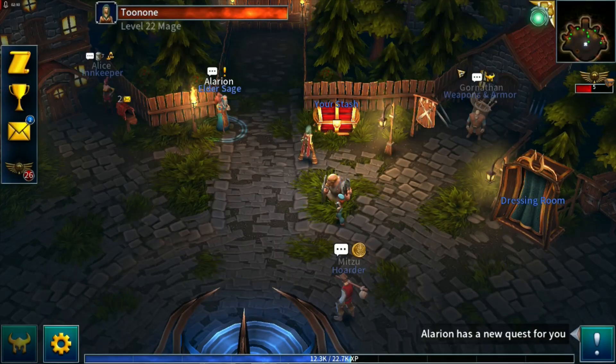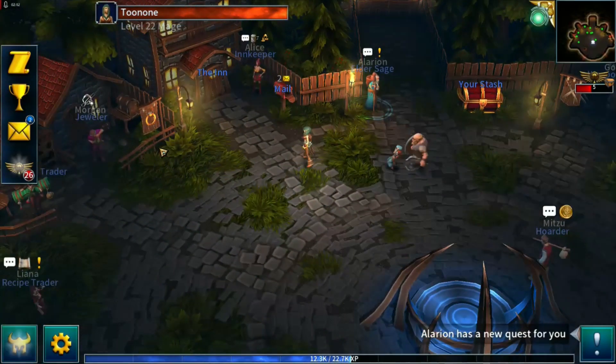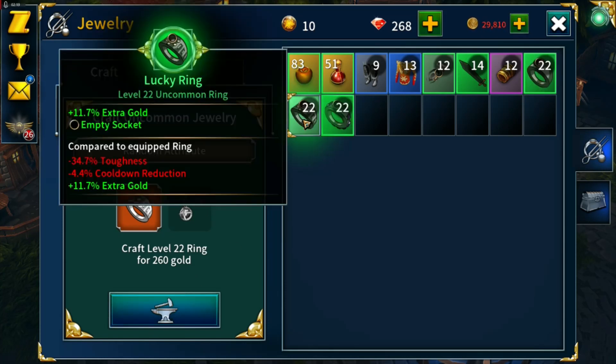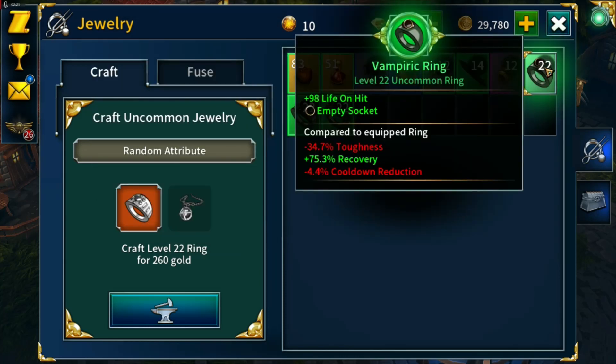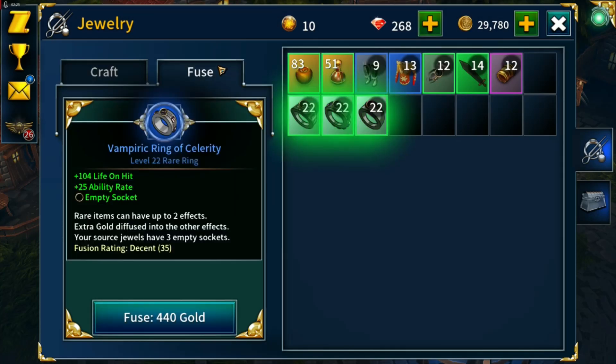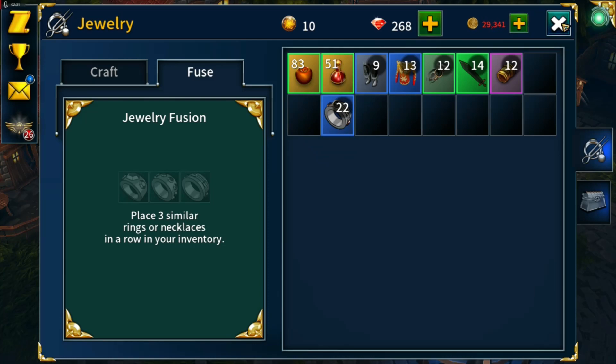We'll sell that one useless ring and go craft something. Extra gold, ability rate, life on hit — am I allowed to fuse those? Yep. So that will replace the ring.